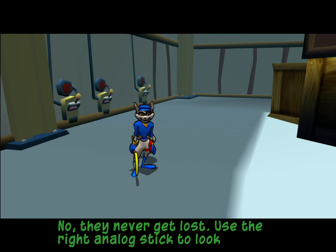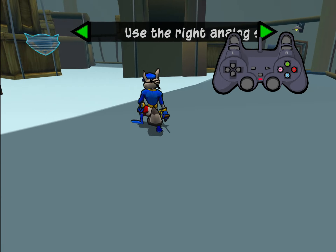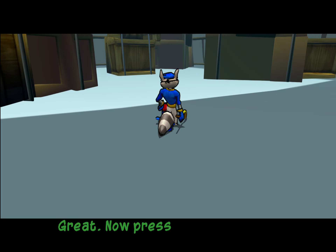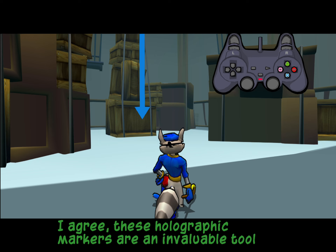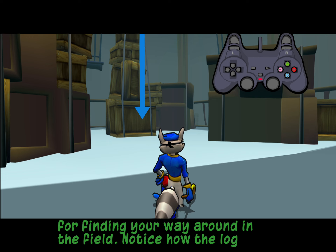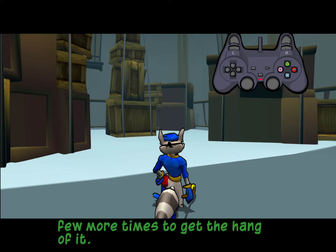Use the right analog stick to look around the basement. Try to find the Cooper gang marker I'm projecting. Now press down on the L3 button to ping a waypoint. That's handy. These holographic markers are an invaluable tool for finding your way around in the field. Notice how the logo moves to the destination? Try clicking the L3 button a few more times to get the hang of it.